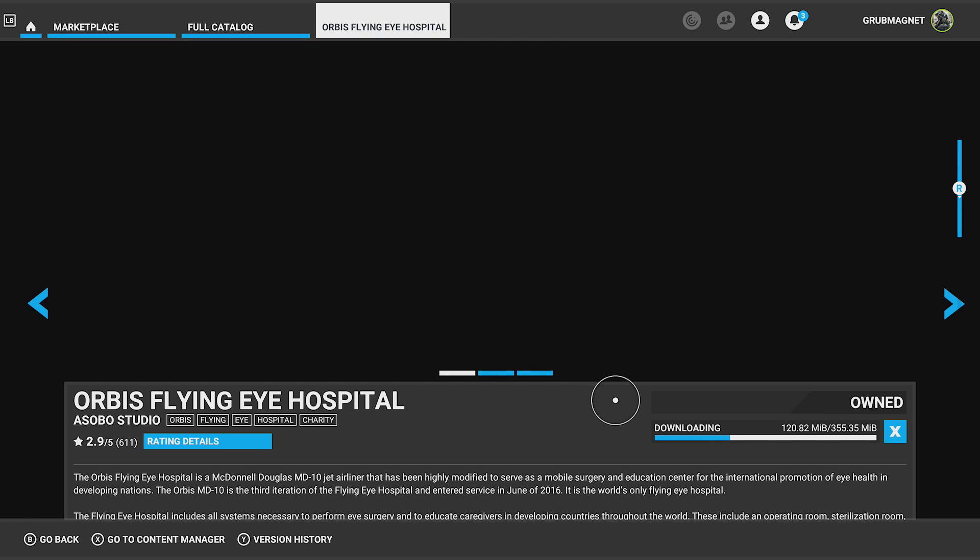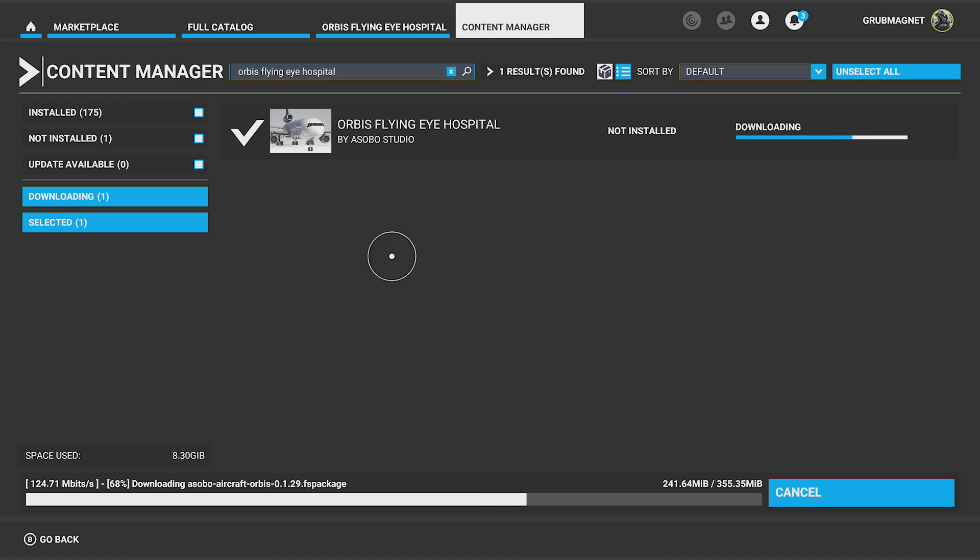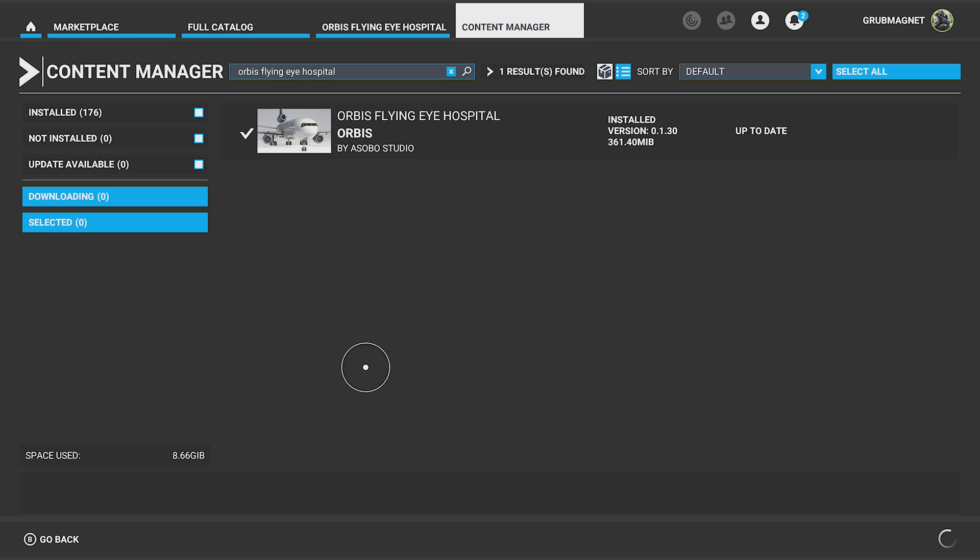Where you then go is to your Content Manager — it's at the bottom, press X to go to Content Manager. This shows you what's not installed, what's downloading, etc. It says it's not installed because it's still downloading. If you're downloading things like the world update packs it'll say not installed while it's downloading, but it should then just install automatically.